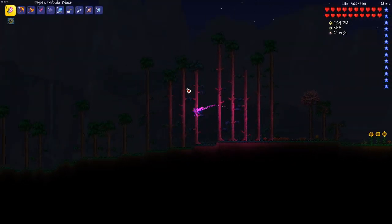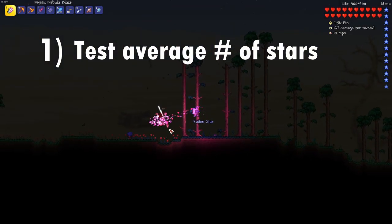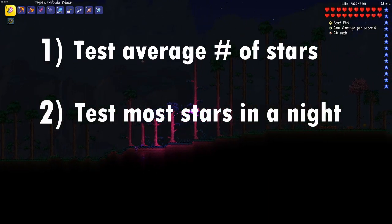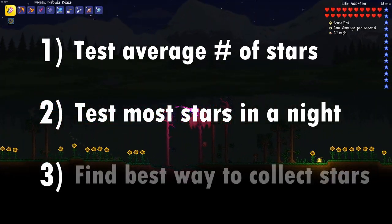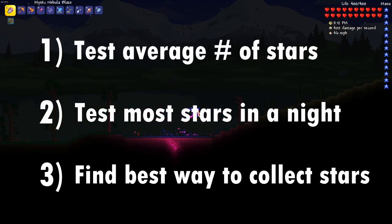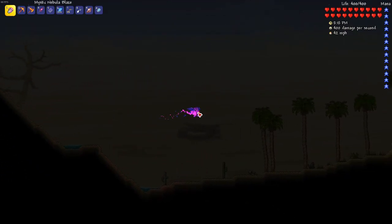After reading all of this I had a few things that I wanted to do involving fallen stars. First I wanted to collect some stars on the three world sizes for multiple nights to see how close to the statistical average my tests would be. Second I wanted to see what the most stars I could manage to get in a single night would be. And finally I wanted to design a way to collect as many stars as possible before the night ends, so that in a non-journey mode world where you can't freeze time, you would still be able to collect a bunch of stars.